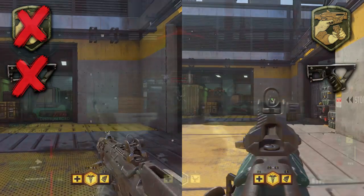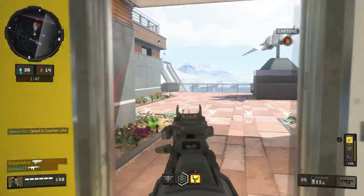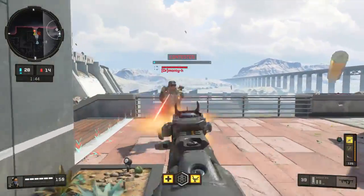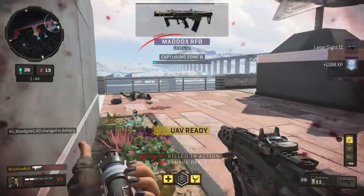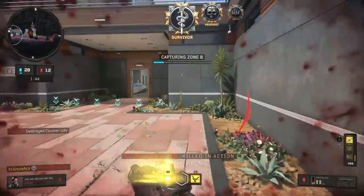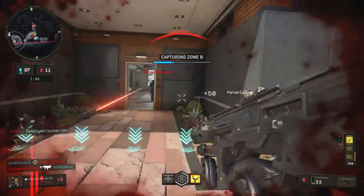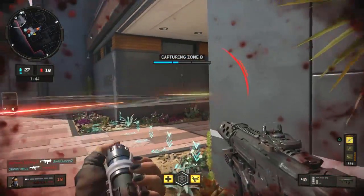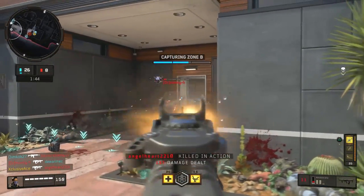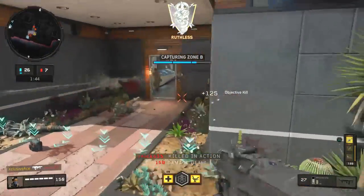Of course, all of this could be avoided by pre-aiming corners and not sprinting when you expect enemies. But in a fast-paced game like Call of Duty, you're bound to be caught sprinting at some point, and this is the best technique to counter that. Let me know in the comments what you think about this combination and whether you think the zero sprint out behavior is a bug. If you enjoyed the video, a like is always appreciated — subscribe for more, and I'll talk to you guys next time.